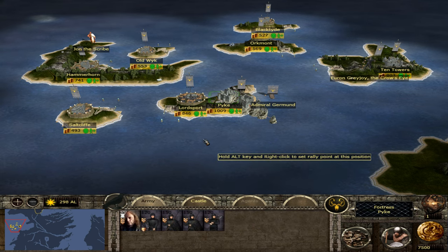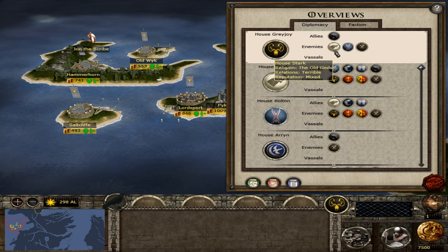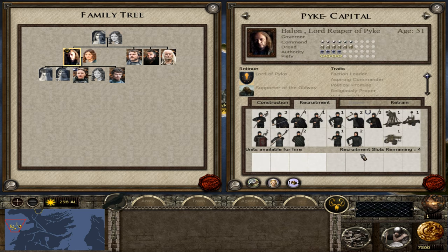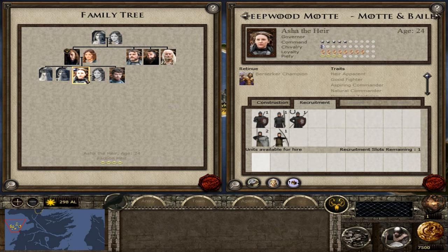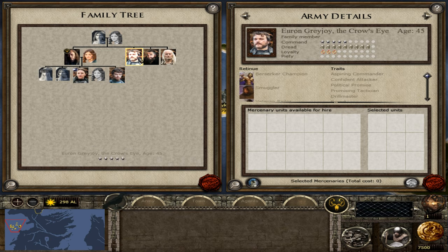Where is everyone situated? Balon is currently in Pyke. Diplomacy-wise, we are currently at war with House Stark and House Bolton. We are allied with the Night's Watch. We've declared our kingship, so Balon is the faction leader. Yara is the faction heir as well, but she's been married off - that's annoying. I would have liked to marry her off to have future heirs through her line rather than Theon, which it's probably going to fall to. We've also got Euron, the Crow's Eye, and Victarion's there as well, along with the Damphair.